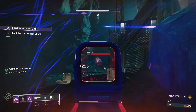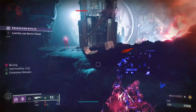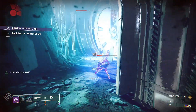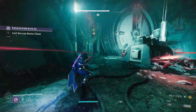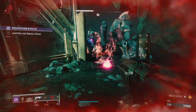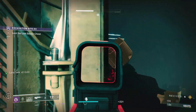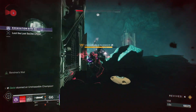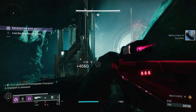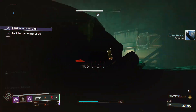Follow the path I took — it's a very short path. Make sure you clear out all the champions: there should be three Unstoppables and one Barrier. I like to clear all the adds in the room as well, just so they don't shoot me while I'm damaging the boss. Here's that third Unstoppable. Once it's dead, finish clearing the remaining adds and then start focusing on the boss.